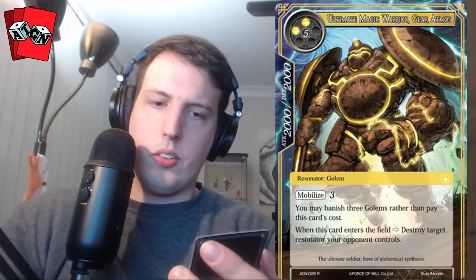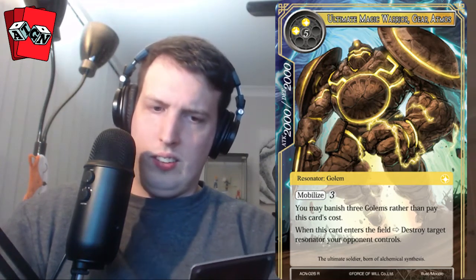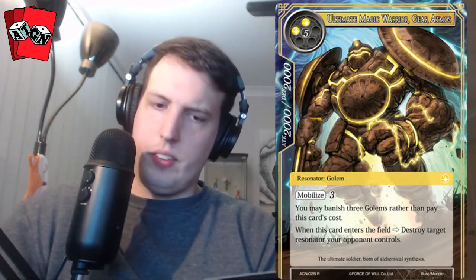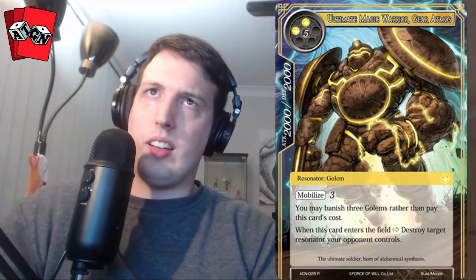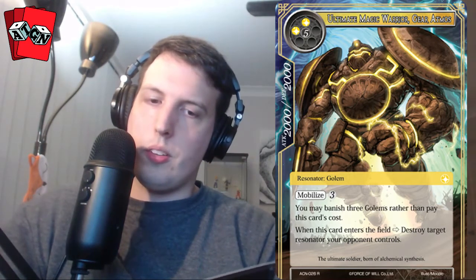Our rare is Ultimate Magic Warrior Gear Atmos. He's a seven-cost, 2000/2000 golem with Mobilize 3 — you have to pay three to attack or defend with him. You may banish three golems rather than pay this card's cost. When this card enters the field, destroy target resonator you're playing controls. The wombo combo is the Conjure Golems card — sacrifice them to play this card. So it's a two-card combo that nets you a 2000/2000 on the board while destroying something else.